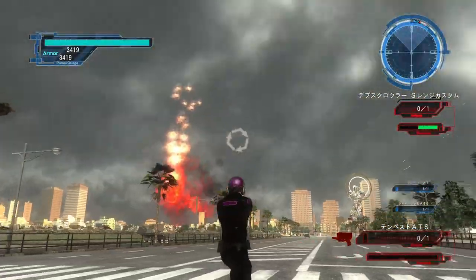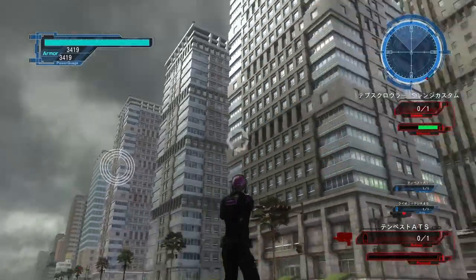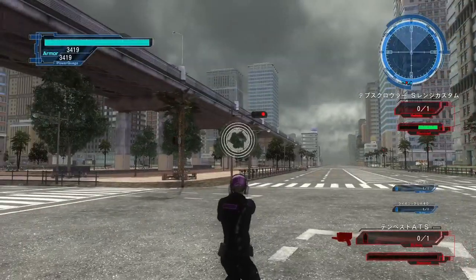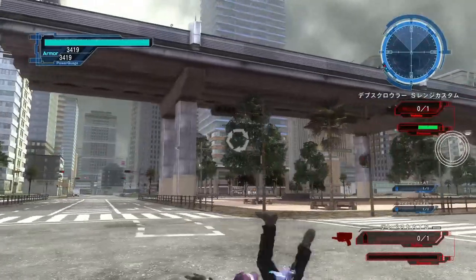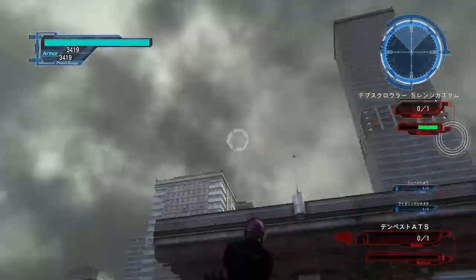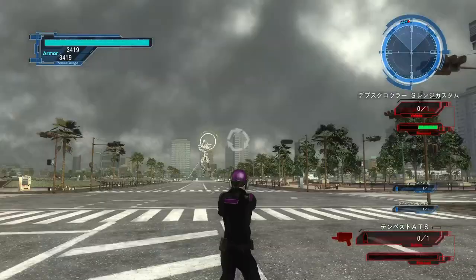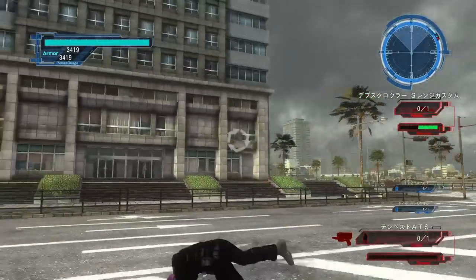Depending on the direction - say the missile's coming from this side and heading over to this direction, and you want to call it somewhere else - then maybe you have to hold it for a little bit longer than 4 seconds, but really not too much longer. And if the missile's going in the direction you want it to go, it's really simple - you can just hold the laser for 1 second and it's going to be there. I usually do 3 or 4 seconds to be safe.